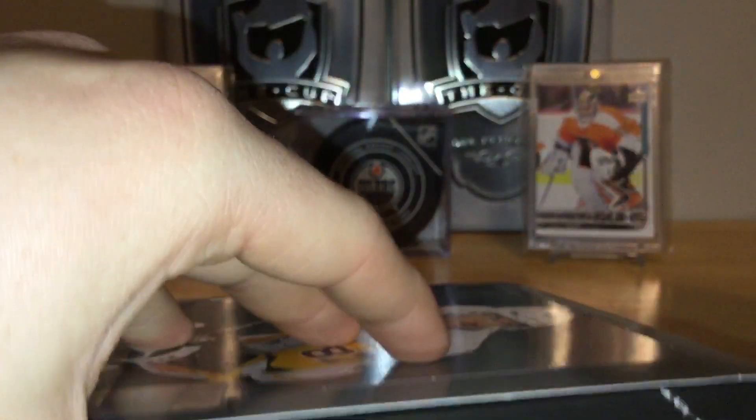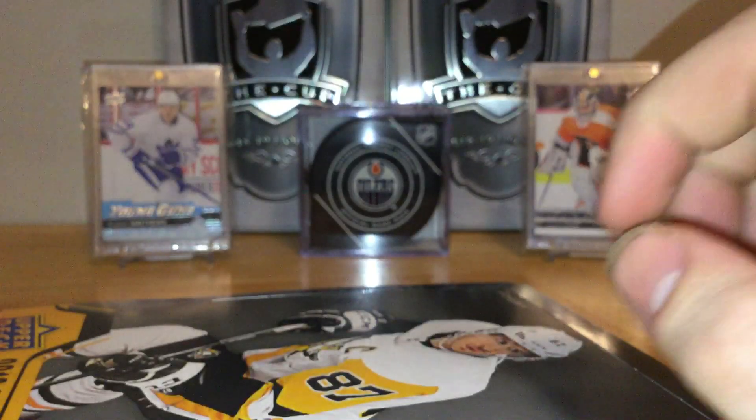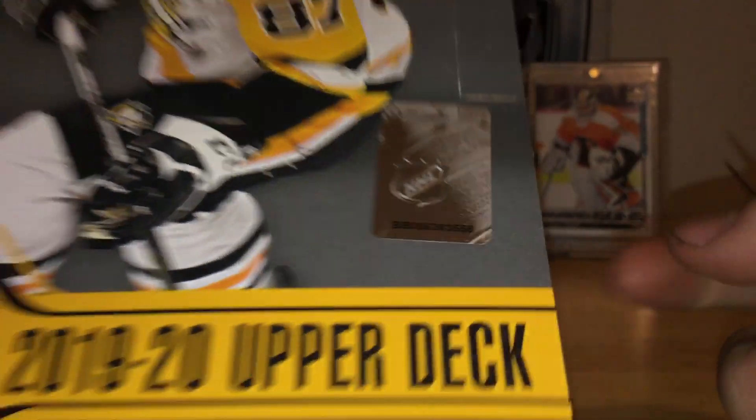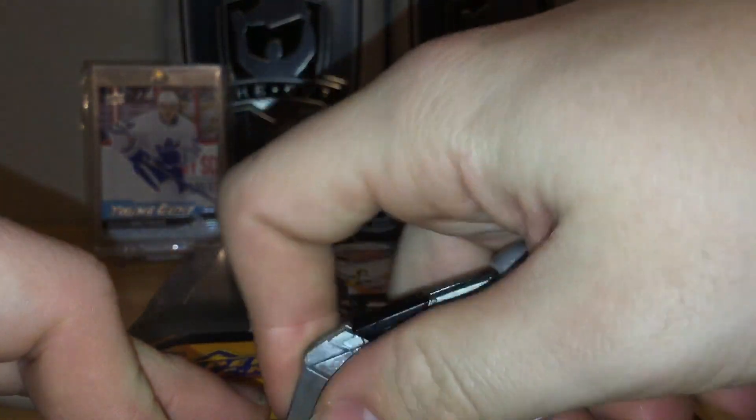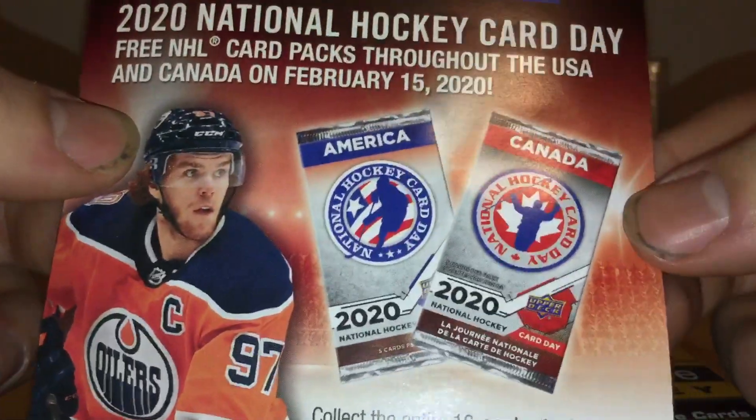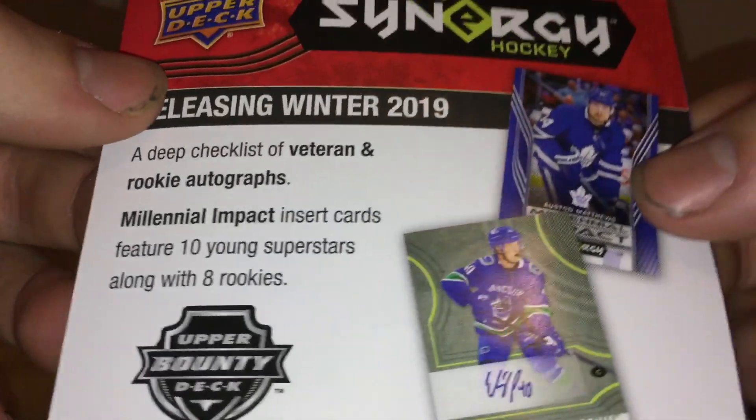Alright, let's get this box open. I don't want to damage the box — I like keeping it. You can get exclusive young gun exclusives; autographs I heard are one per case on average. Box number is 58 — 24 packs, my first hobby box on this channel. We also got a little flyer: 2020 National Hockey Card Day, February 15th, stay tuned. And there's a preview for 1920 Synergy, Black Diamond, and Ultimate.